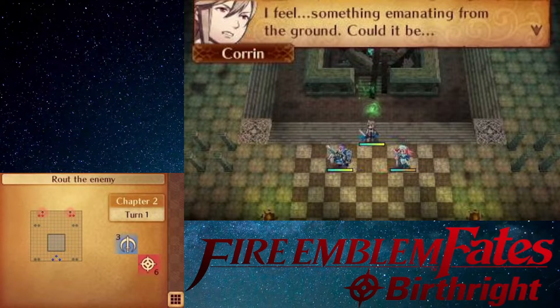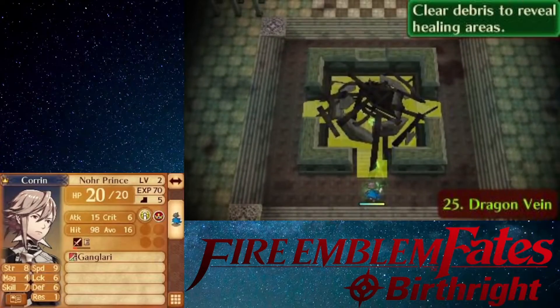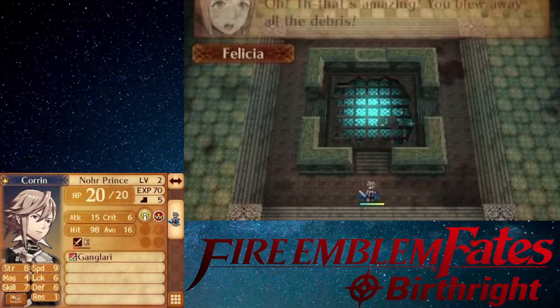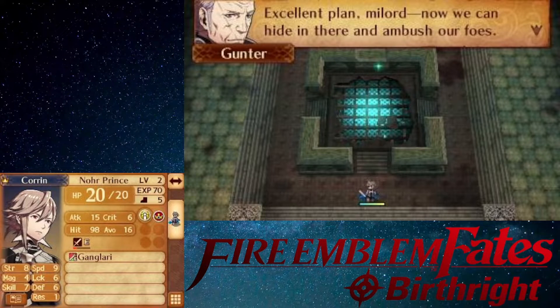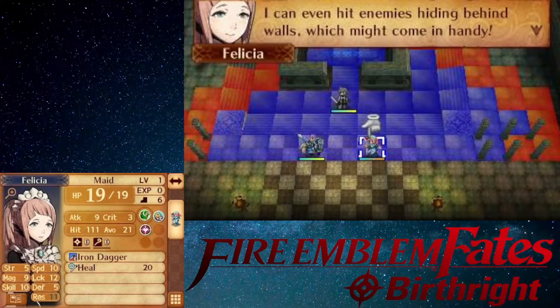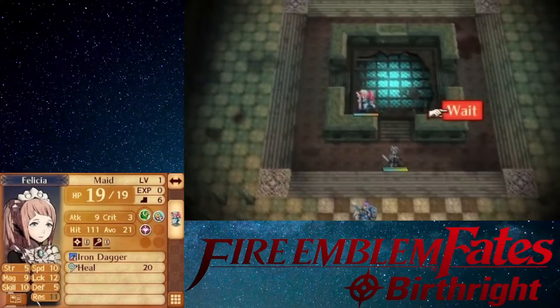'Mark my words, Corrin — one day an act of kindness may be the death of you.' 'Perhaps. But if I'm kind, I will die without regrets.' Xander: 'Well said.' Kaze is freed: 'I am not a hostage to be freed. You said your name was Corrin? When we meet next, I will make you pay for this humiliation.' Corrin: 'I was hoping next time we meet we could be friends.' Kaze: 'Soft-hearted fool — I am a Hoshidan warrior. You do not understand what you suggest.'